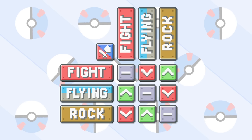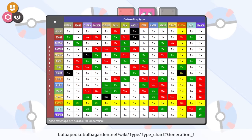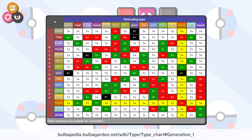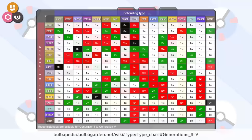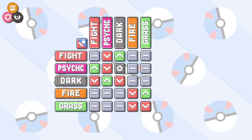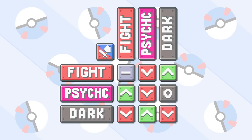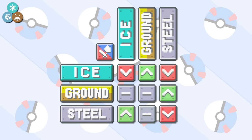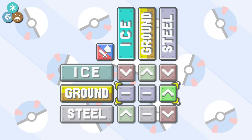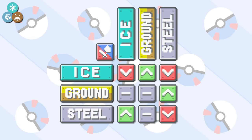Moving ahead, we have an imperfect loop in fighting, psychic, and dark. In the first generation, psychic was brokenly overpowered — it had almost nothing it wasn't effective against. It was supposed to be vulnerable to bug, but they didn't put any decently offensive bug type moves in the game. Then they introduced the dark type in response to that imbalance. An interesting point of note is that these three have zero impact on the original fire, grass, water loop — a fact taken advantage of in Generation 6 for the starter set. Another almost perfect loop is ice, ground, and steel, where ground is the clear winner.